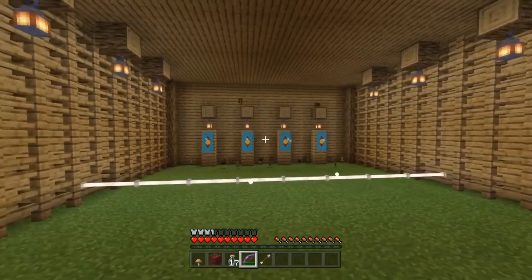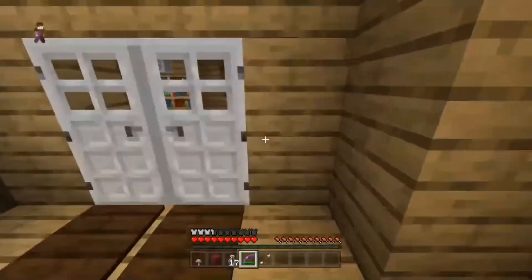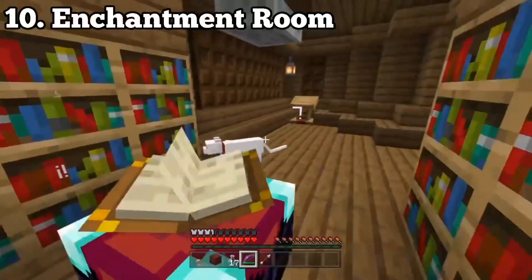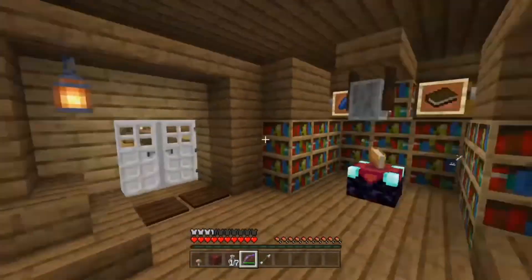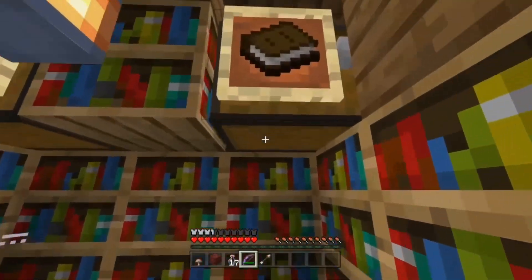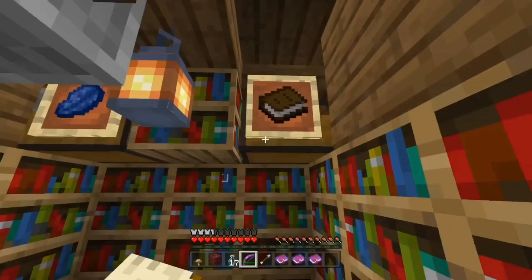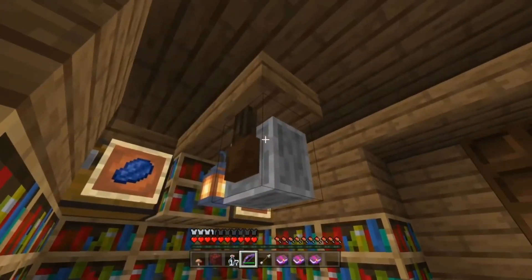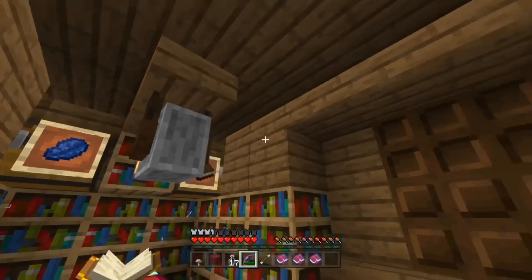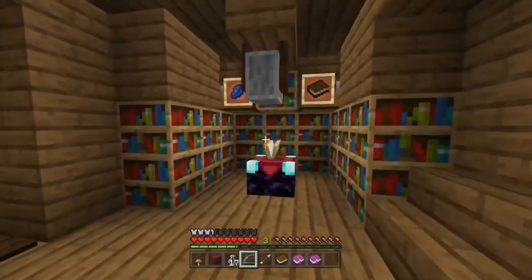Number ten is an enchantment room. Everyone has one but make it look nice — put your lapis in one chest and your books in another. A great tip: if you make a grindstone you can rip off enchantments. For example, with no levels, if you grind off an Efficiency V tool you get three levels back for free.